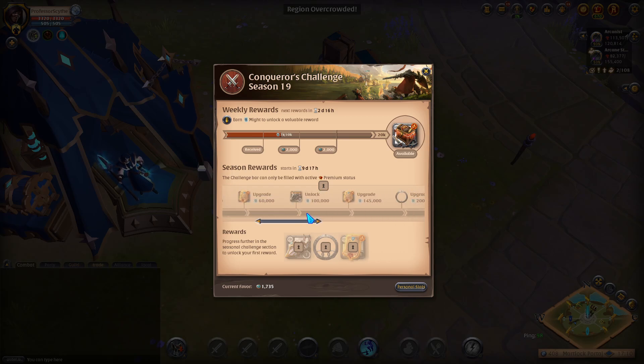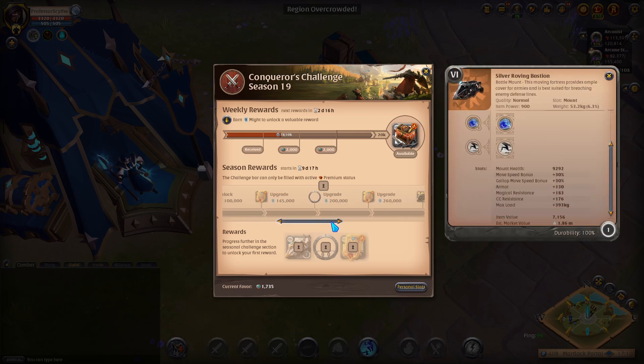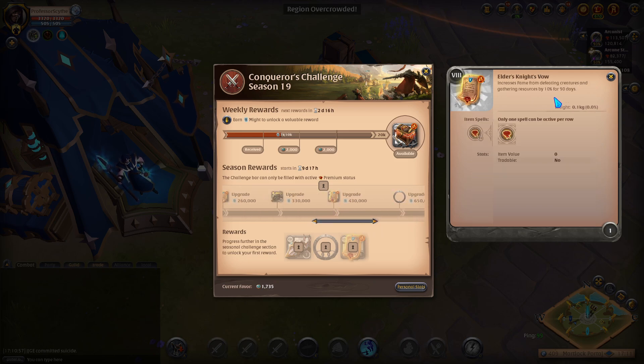Going all the way to the right on the seasonal rewards, there are battle mounts you can unlock worth a couple million silver — though the price will drop after the season ends when everyone gets one, so hold onto it for a few months before selling. There's also the Elder's Night Val, the most upgraded fame bonus, giving 10% combat and gathering fame increase lasting 90 days. That requires 430k might to unlock.